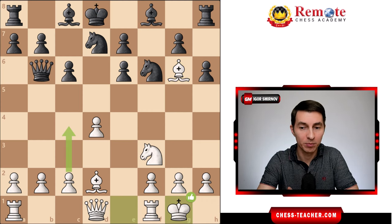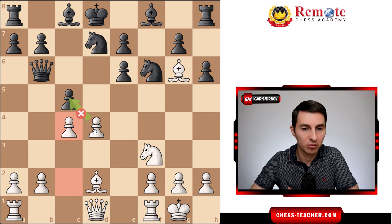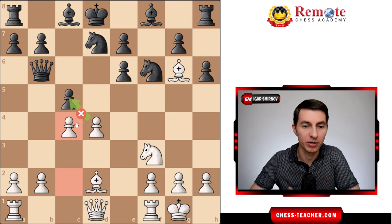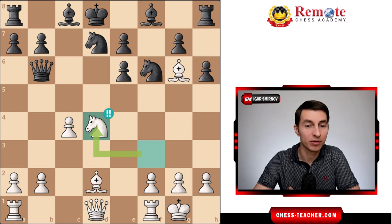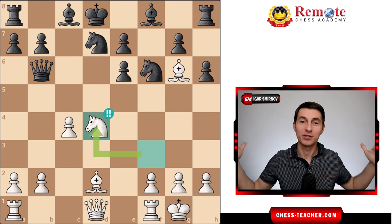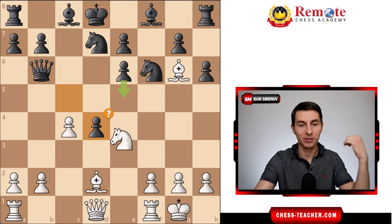White castled, black played pawn to c5, and in this position Tal played pawn to c4. Stockfish doesn't like it too much, but I find it quite reasonable. The idea is it takes away the square d5 from black's knight, so black cannot move the knight there and cover the king if needed. Black captured with pawn takes d4, and Tal recaptures — and Stockfish is amazed once again, saying it's a brilliant move.